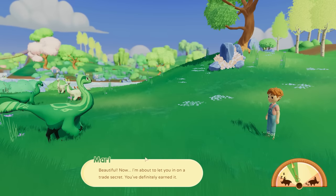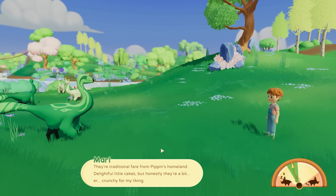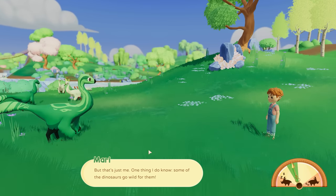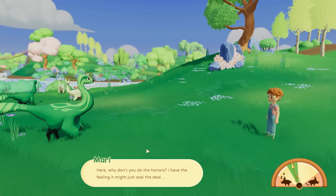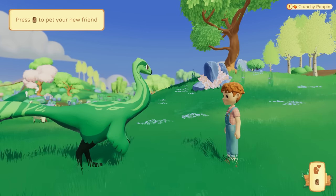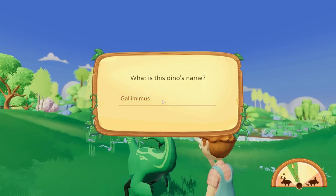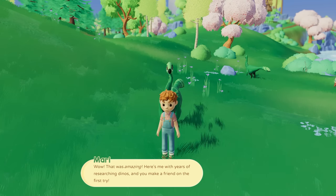Okay, got it! Trade secret — you've definitely earned it. Have you had one of Pippin's poppins? They're traditionally from Pippin's homeland, delightful little cakes but a bit crunchy. Some of the dinosaurs go wild for them — why don't you do the honors. Befriend with a Pippin's poppin! Pet your new friend. Hey, we got a new friend! We're just going to name it Gallimimus. Wow, that's amazing — here's me with years of researching and you make a friend on the first try!